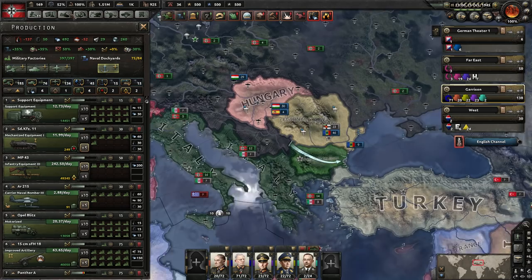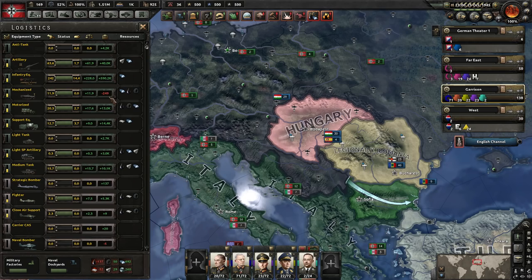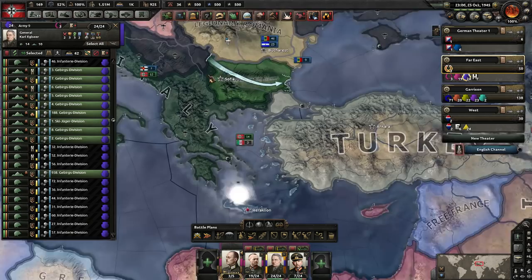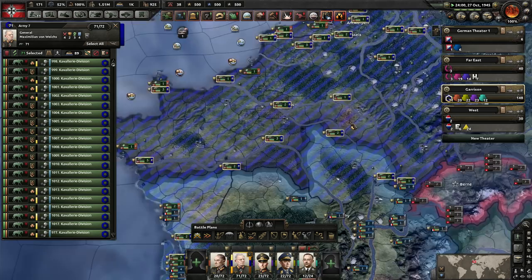I realize I need some mechanized as well. Can I make mechanized? Oh, they're all mechs — I'll be a little bit behind though, that's okay. So where's the Mountaineers? We've got way too many divisions right now. I realize we can command 72 and there's 71 — I think one of them died at sea.